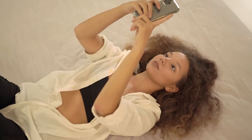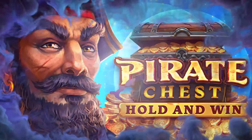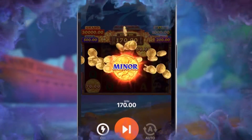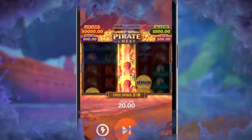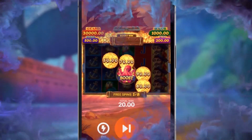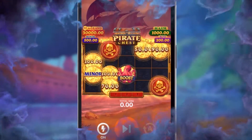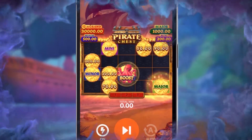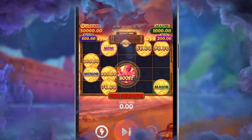If it's treasure you seek, try out number 3 on our list: Pirate Chest: Hold and Win by Playson, which can get you as much as 3,589 times your bet. This Hold and Win style pirate-themed pokie doesn't ask for much — even a stake of 10 cents will do, though you can up the ante to $100. It gives you a lot of opportunities to multiply your bounty with pirate wilds, ship scatters, coin symbols, and boost symbols, and lets you activate multiple exciting features like the bonus round, free spins, win multipliers, and many more.